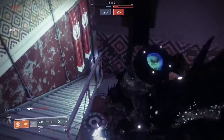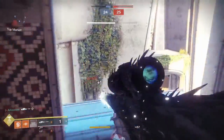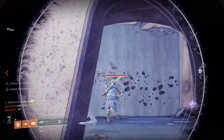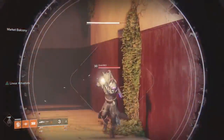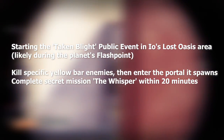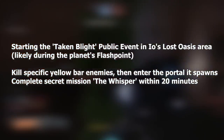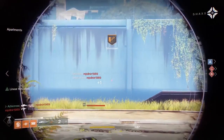At number two, Whisper of the Worm — with the catalyst of course. Whisper is essentially Black Hammer from Destiny 1. It's an exotic sniper rifle that sits in your power slot and will remain in your heavy power slot after Forsaken. In order to get this gun, you have to actually do the mission called The Whisper. It's a time-limited event which appears from Friday to Monday on the weekly reset, and you start it by doing a taken public event in Io's Lost Oasis area. You then have to kill a specific yellow bar enemy, enter a creepy portal, and complete a mission within 20 minutes.